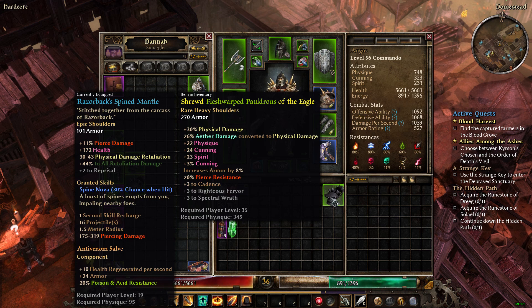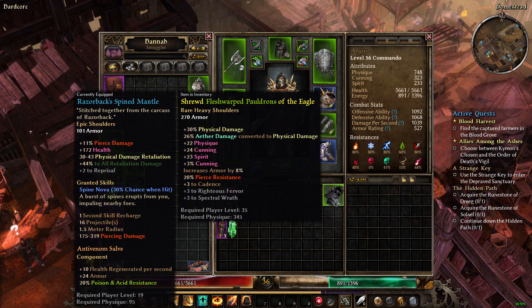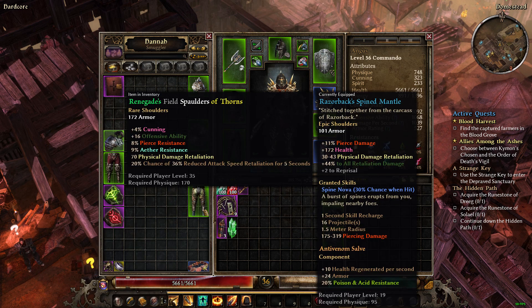The problem is I need to find an actual set of shoulders that gives me Retaliation damage. That's why I have the current Razorback Spines Mantle — it's going to be painful to lose 44% Retaliation. But I'm going to need something with a little bit better armor eventually. These shoulders don't give Retaliation, only Cadence, so I'm going to sell them. Here's a pair of shoulders that gives me physical damage Retaliation — I'm going to keep that in the stash. But it's not going to give me the 44% to all Retaliation like the Razorback Spines Mantle.